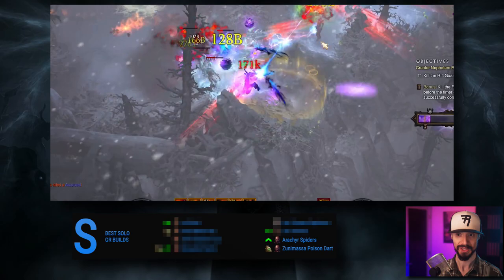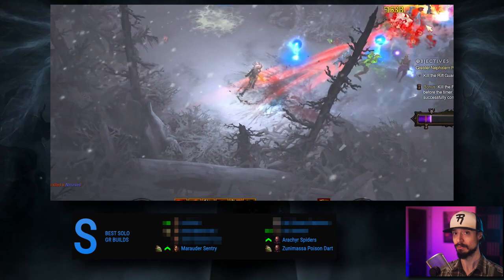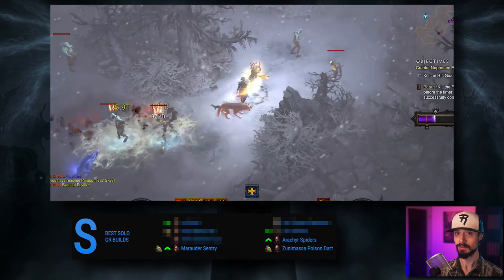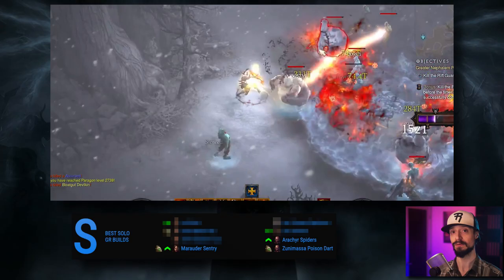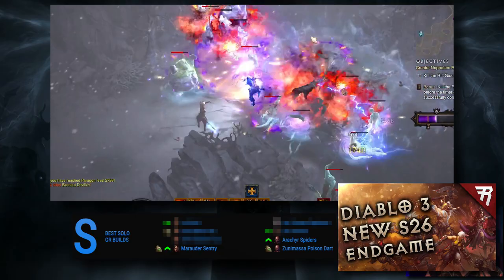Coming in at number 6, we have the best Demon Hunter build in the game — the Marauder Sentry build. This build's GR Pushing power eclipses all other Demon Hunter builds, but it can't quite keep up with other DH builds for speedrunning because it has lower mobility due to needing to deploy turrets constantly — so whenever you change floors, you have to get your turrets out before you're dealing maximum damage again. Still, this build is also likely to be the best, or one of the best, builds for Echoing Nightmares.